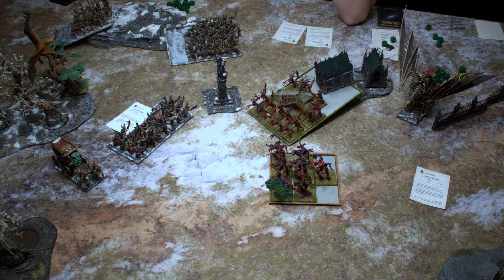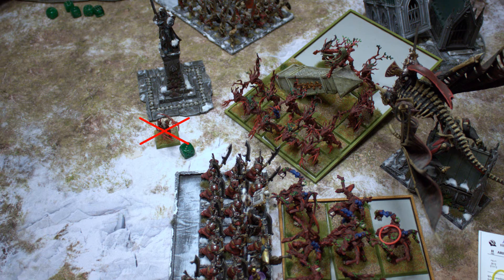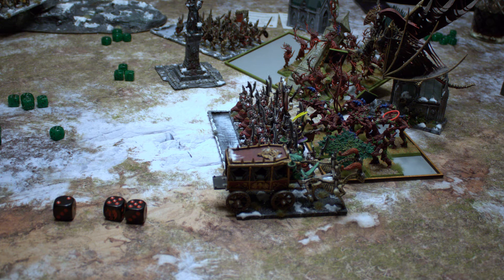Vampires Turn 5: The Barrow Guards and Dark Coach charge the Thicket Beasts; the Vampire Lord charges the Dryads in the flank. The Skeletons and Zombies move closer. Magic does nothing interesting. The Vampire Lord slays the Dryad champion — the Dryads are steadfast, pass their break test, and reform to face the enemy. All I need is to hold them in place until the Skeletons arrive for a massive fight.